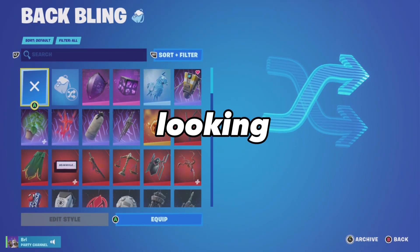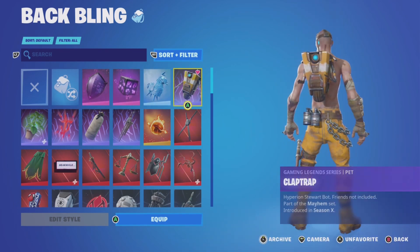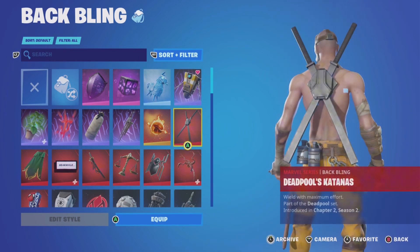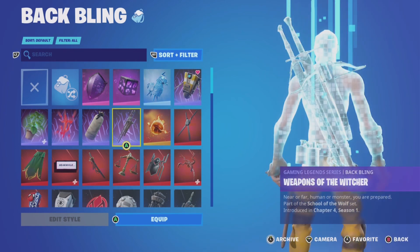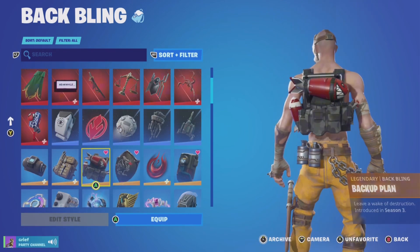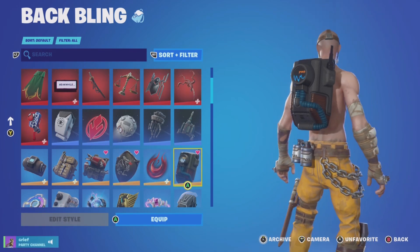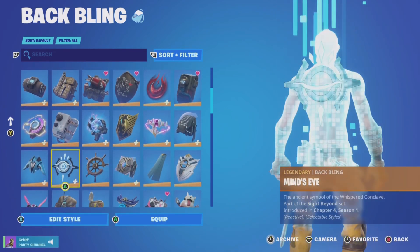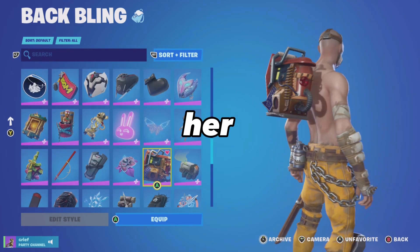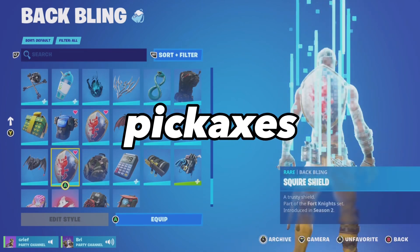We're on to back blings and this is looking pretty cool. She has so many — I'm already seeing the dark ones, and of course the Psycho Bandit back bling. A lot of people don't like it but I think it looks sick. She has Deadpool's katanas and a lot more Marvel back blings. This back bling came out in Season 3 and it's not coming back. She has the Black Knight shield which is just iconic, the Dark Matter back bling, and of course all the astronaut back blings. I bet the Rust Bucket is literally her favorite back bling.